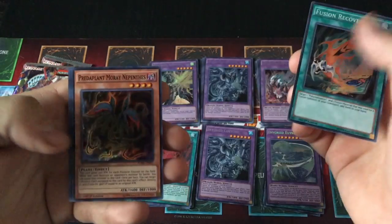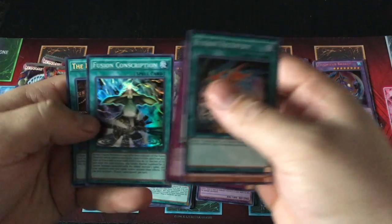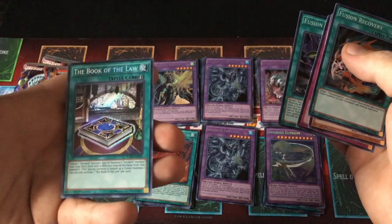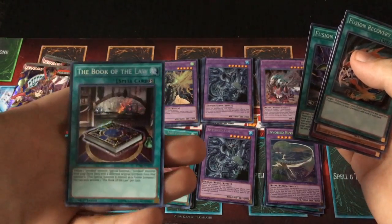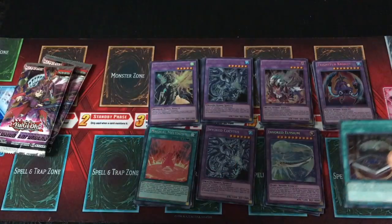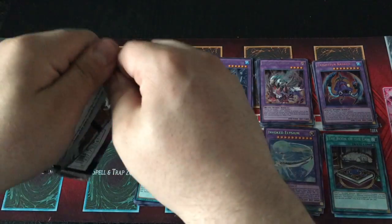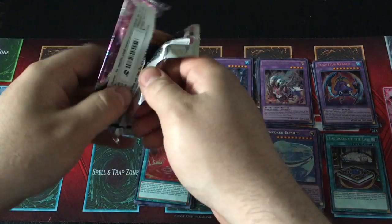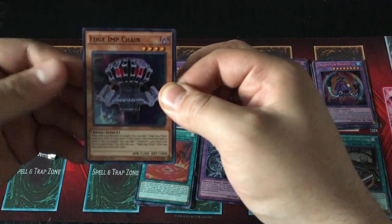Fusion Recovery. There's a Predaplant. Another Prison. Fusion Conscription. And... The Book of the Law — Secret Rare! I don't have this one either. Boy, there's a lot I was missing. I've got to check my card list and see what percentage of the set I now own. It's not a huge set — let me know in the comments how many cards are in the set. But I've got a lot of them, that's for sure.